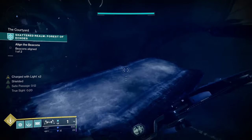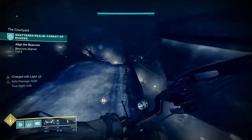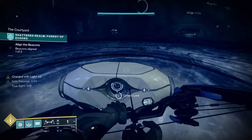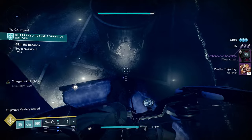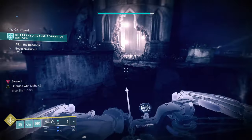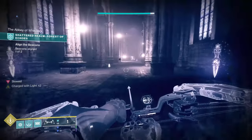Once you get high enough you're out of the Safe Passage required zone, and up at the top we have a chest waiting for us — that is an Enigmatic Mystery as well. We're going to fall back down towards the church. Make sure you slow your fall so you don't take too much damage as you come down, and we're going to head back into Beacon 1 as a point of reference.